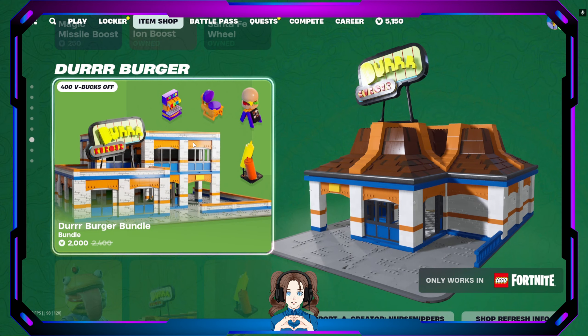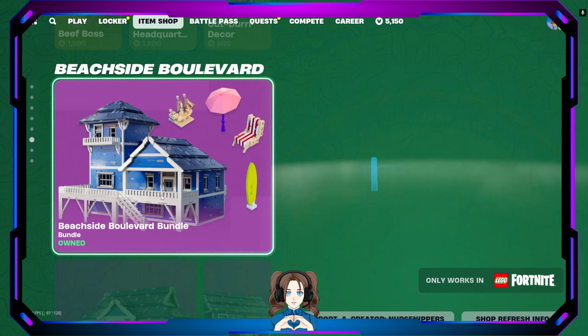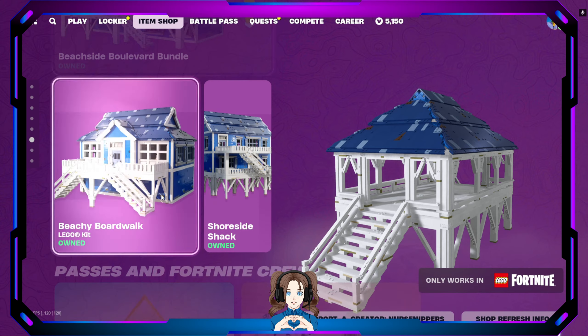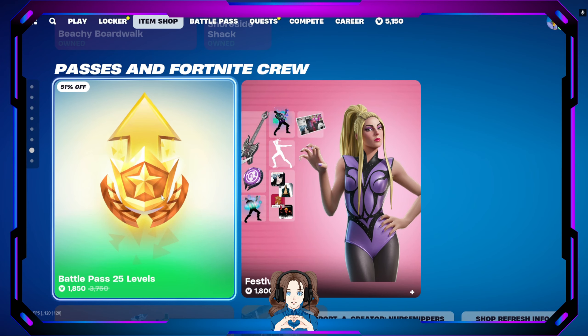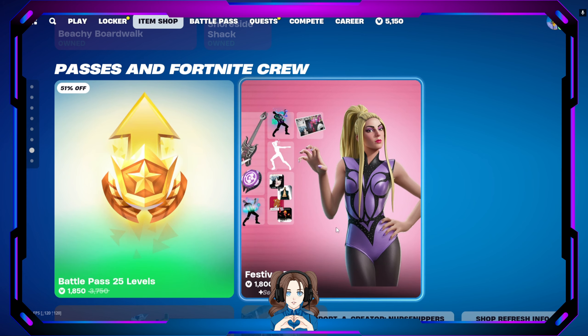We still have the Durrbreaker bundle, Beef Boss, and the Beachside Boulevard bundle. Passes on Fortnite Crew — we have the Battle Pass 25 levels. The first time you buy the 25-level bundle for the Battle Pass it is 51% off. Every time after that you have to pay the full price, which is 3,750 V-Bucks. I always like to wait until I'm at level 175 and then buy it, because those last levels are harder to grind since you need so much more XP per level.